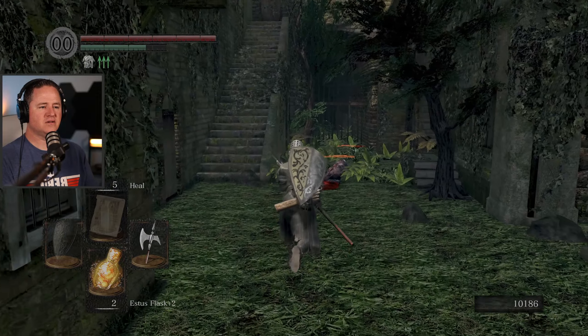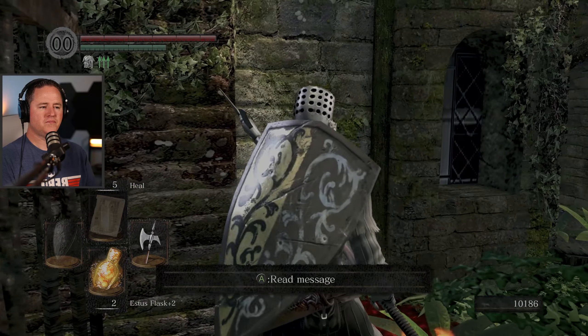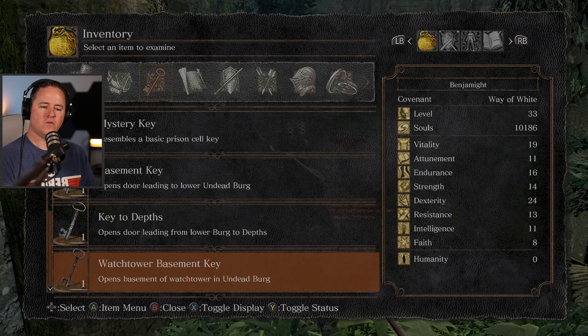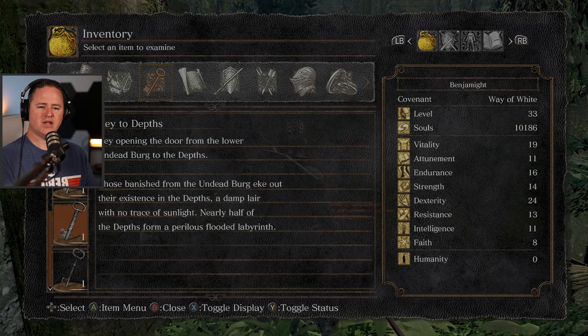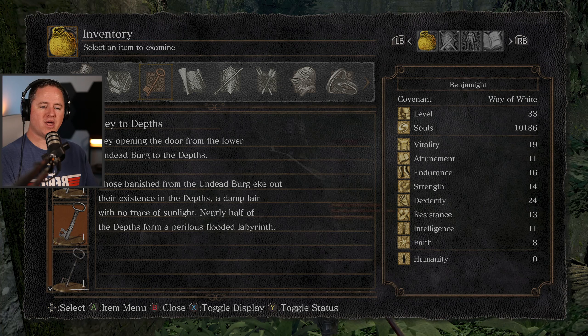This key said... Is this the gate by some chance? Key to the Depths - opens door leading from lower Undead Burg to Depths. That's what I need. Those banished from the undead burg eke out their existence in the depths - a damp lair with no trace of sunlight. Nearly half of the depths form a perilous flooded labyrinth.